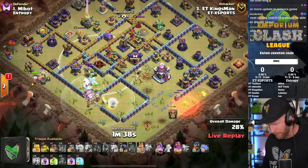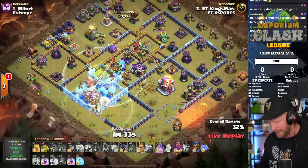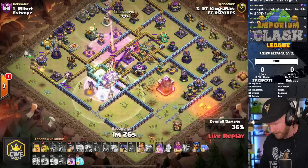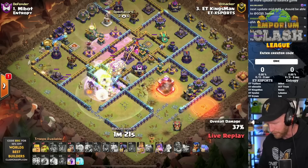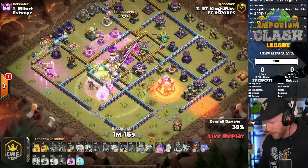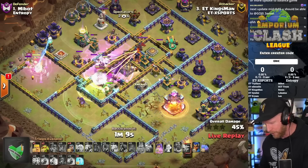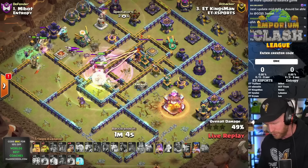He used the jump really early into an Electro Titan attack when you have so many walled-off areas on the back side of the base - always a little bit worrisome. But as soon as that defensive Rage Tower goes off, he pops the Warden ability and absorbs most of the damage, including the Eagle Artillery strikes. Flame Flinger is locked onto the town hall now and will secure the takedown without any drama.